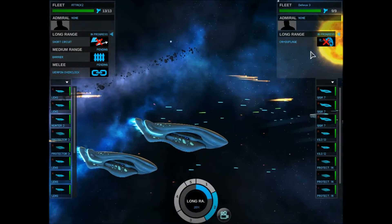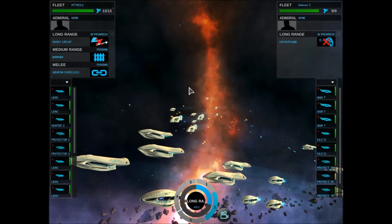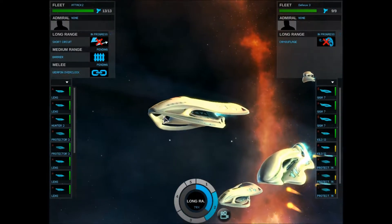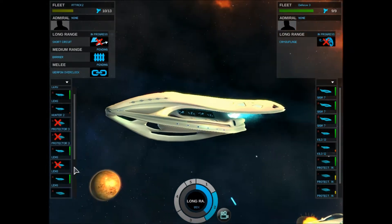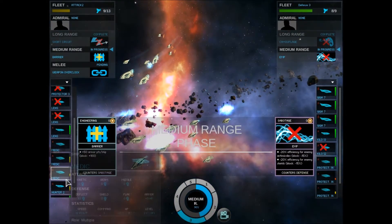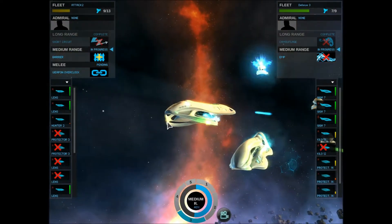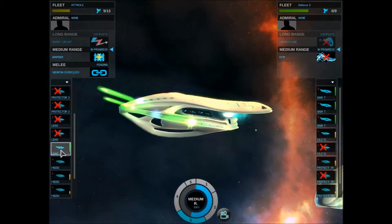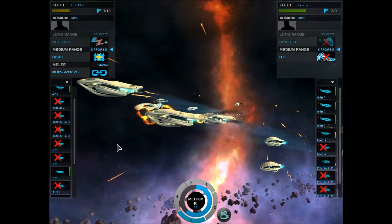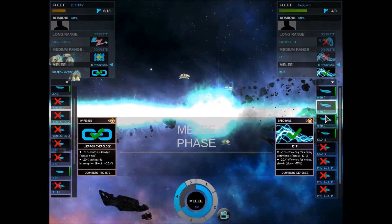I figured they were going to do that. He's been opening with camouflage a lot. Look at all those missiles — this is going to end poorly. We got two other ships, but that huge missile barrage in the beginning did not do us any favors. We need a new fleet comp. These gigaships are just tearing us apart.